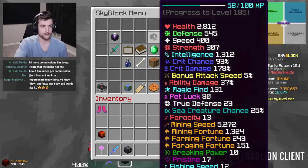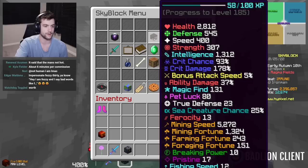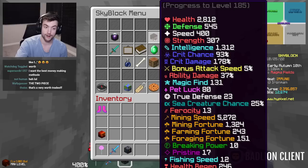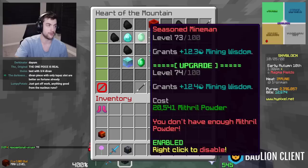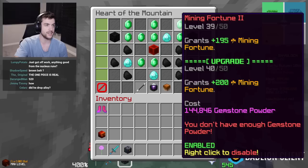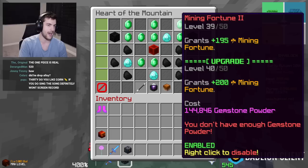140-ish mining fortune. That's crazy. And that was because we lost the full set bonus for the speed. But as soon as I get like a second piece with max gemstones, I think our mining speed is going to go back to what it was. 1,300 mining fortune, chat. That's like 500-something mining fortune right there. So that would bring us to 1,830-ish mining fortune.